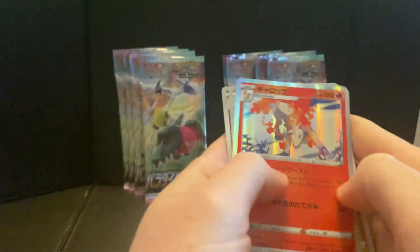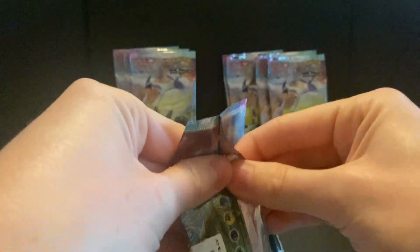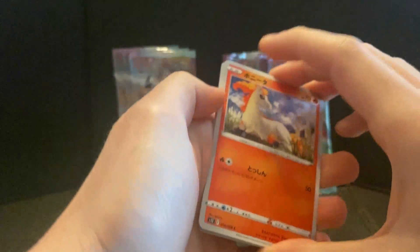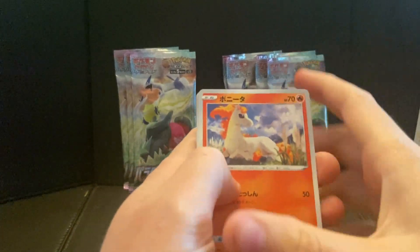Zygarde 10%, Zamazenta — sorry — Rockruff, Fossil, and a Rapidash — that's a cool artwork, I like that, it's a different kind of angle. Pokemon has just knocked it out of the park recently with all the different artworks — common holos and obviously the V arts, the alternate arts. So good.